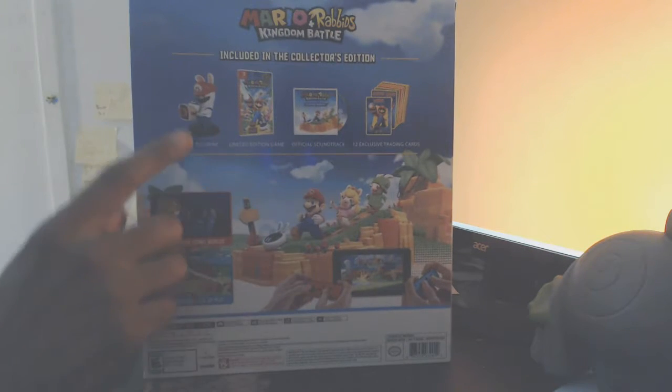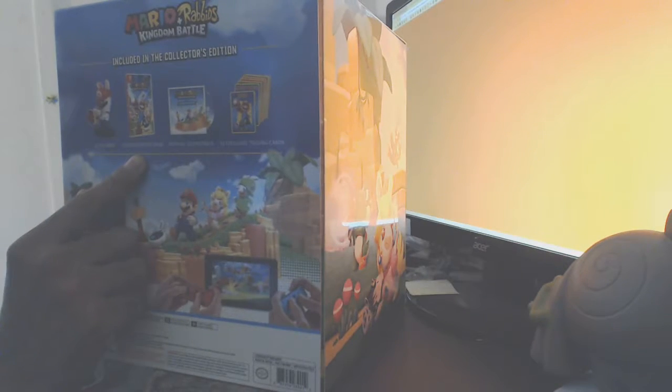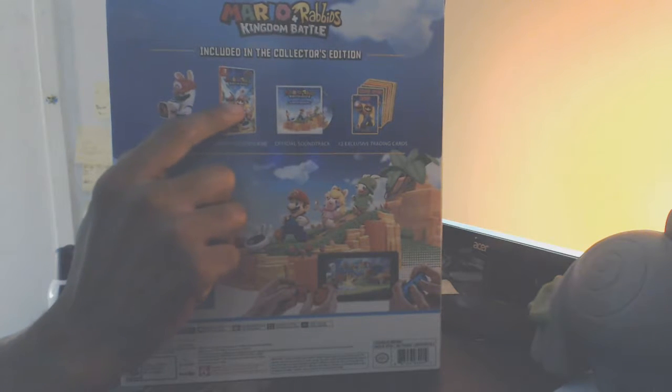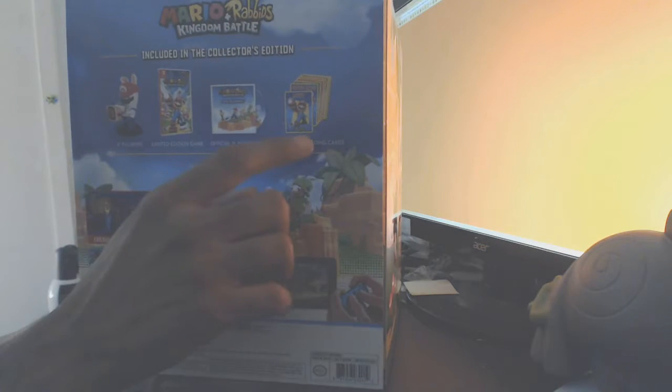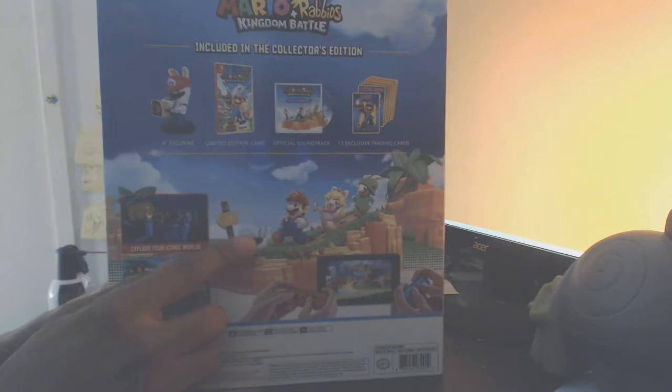On the back we have what's in the box: a six-inch Mario statue — well, six-inch rabbit cosplaying as Mario — the game, which is physical and might be a limited edition cover, maybe reversible. A soundtrack — I'm not really about this one. And a bunch of trading cards. Twelve. I can't really see it on the recording so you guys probably can't either.